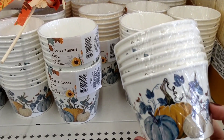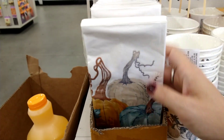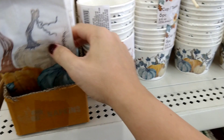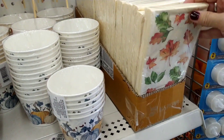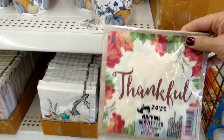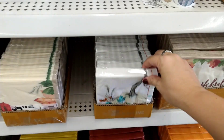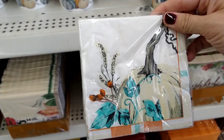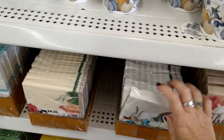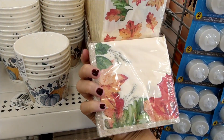They have little Thanksgiving cups — you get six of them and they're more of a neutral color with blue, cream, and brown pumpkins. Then there are napkins to go along with them, perfect for a little party. They also have ones with leaves in a 14-count, ones that say 'Thankful' in a 24-count, and small ones with a teal color and cream pumpkin in a 24-count.